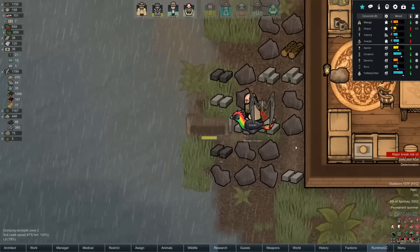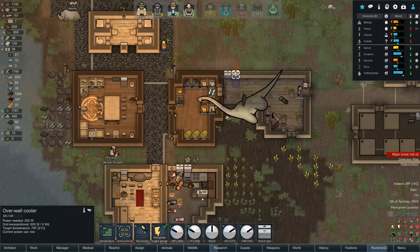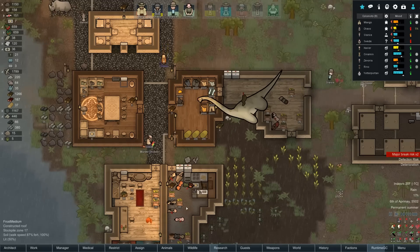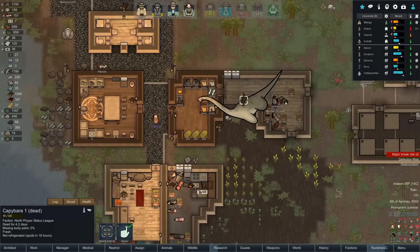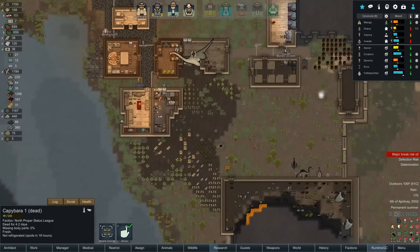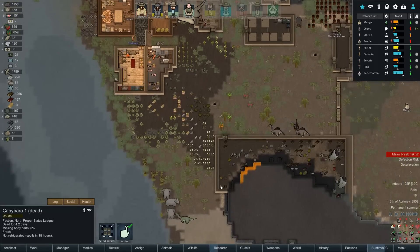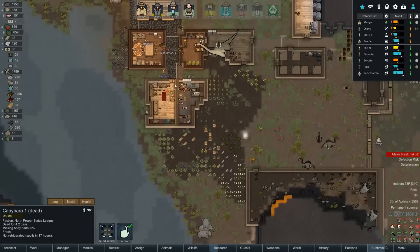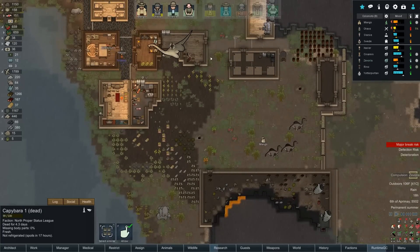Swede is riding topless on murder chicken while murder chicken stands stoically watching over Terry's grave — unfortunate. We've got our second cooler in, we need it down to about 20 degrees, and yes down here we're at 20 degrees. Up here we're at 66 degrees — lots of corpses rotted in here too because it wasn't freezing. We're going to need a double-walled freezer. Once we hit summer we'll really need it — I might just make the lower section the dedicated freezer.